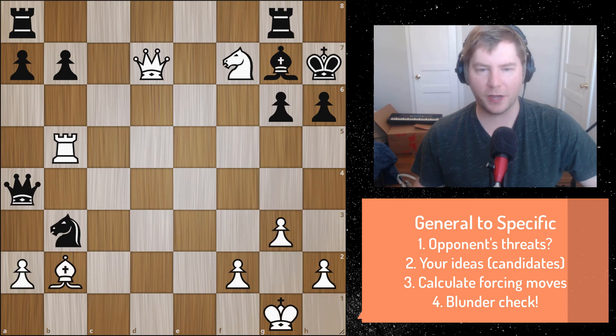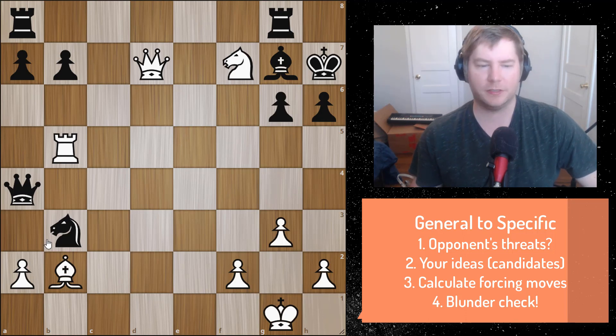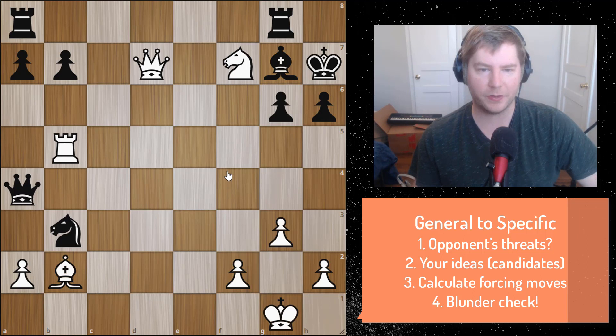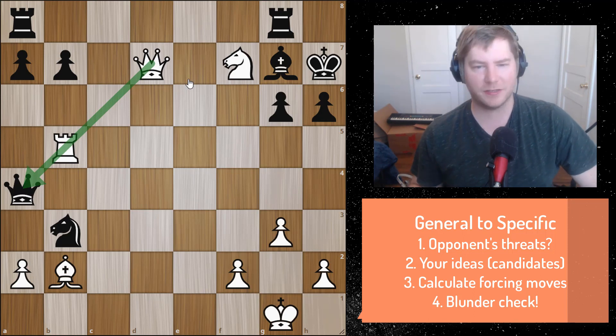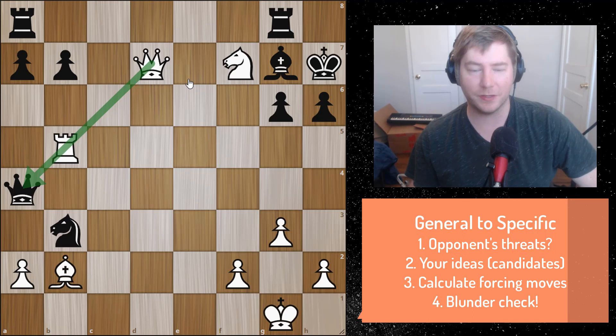In this position it's white to move — you could pause the video now. From the material situation, you'll see that white appears to be down a rook. The pawn is threatening the knight, which he could take, but you'd also want to look at forcing moves because obviously white has been sacrificing a rook or an exchange for activity. What you should notice is this pin of the queen against the rook. In discovered attacks, you'll normally have other basic tactics at play like a pin, a decoy, or deflection that sets up the discovery.